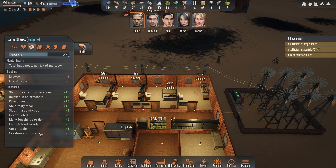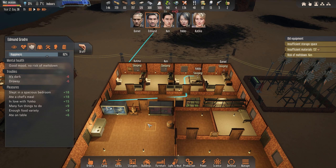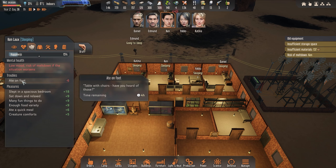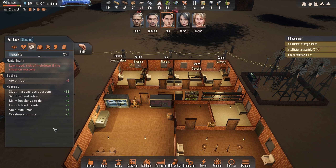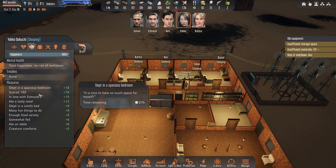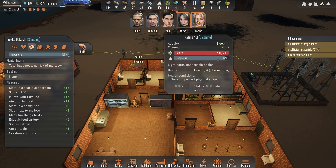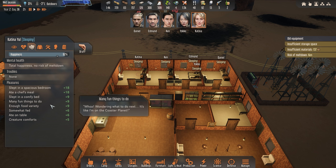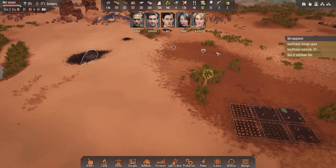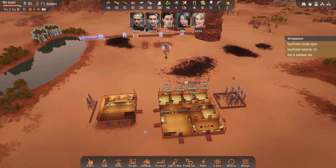Many fun things to do - eight on the table. Edmund, you are outside - if you get inside it's not dark. Low mood, risk meltdown if the situation worsens. Nothing slept in a spacious bedroom, scored 180 on the dart, in love with Edmund - fantastic. We have 80 percent progress and as soon as we have some silicon we can start researching electronics.